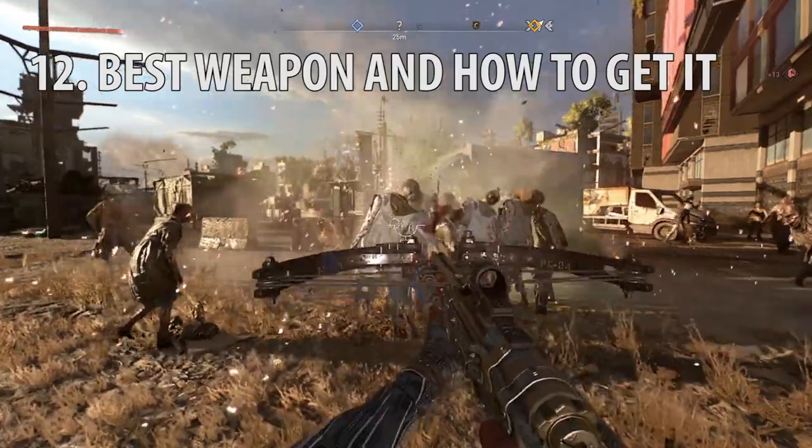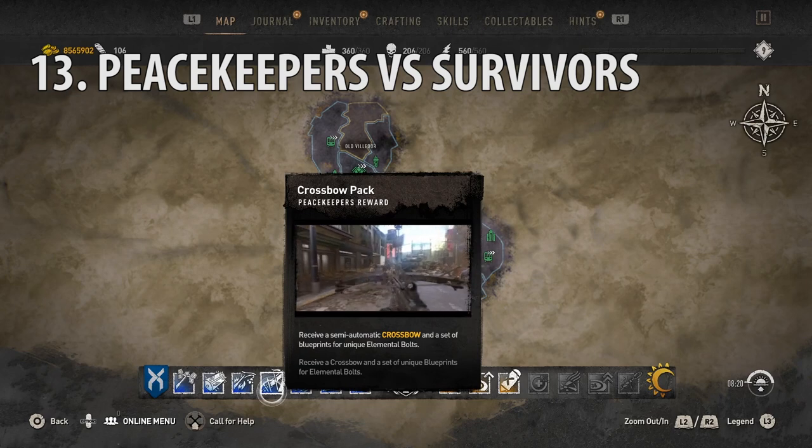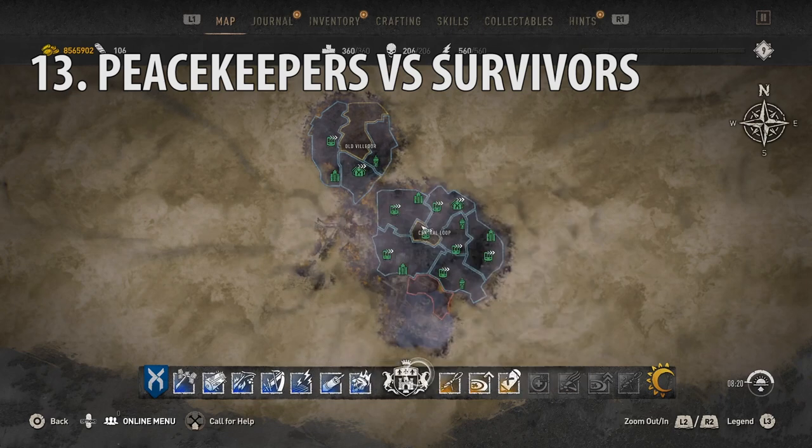The crossbow is the best weapon in the game. You'll get this as your fourth reward on the peacekeeper side if you choose them during a city alignment. I'd recommend going to that fourth reward for the crossbow and then choosing the survivor for the rest of your rewards for better mobility.